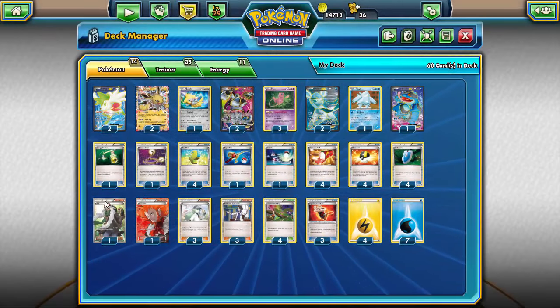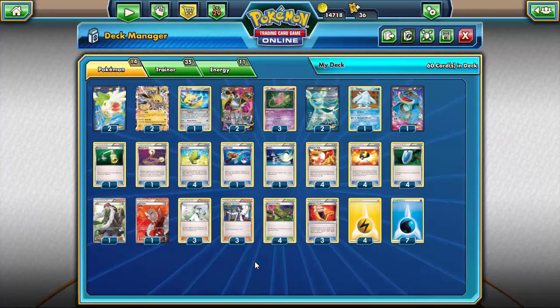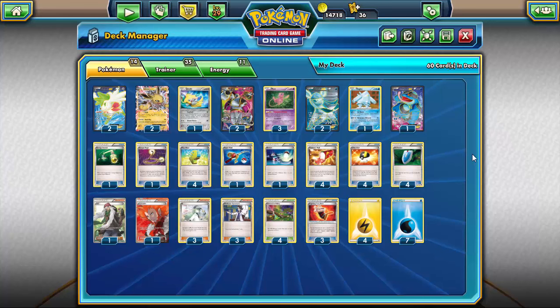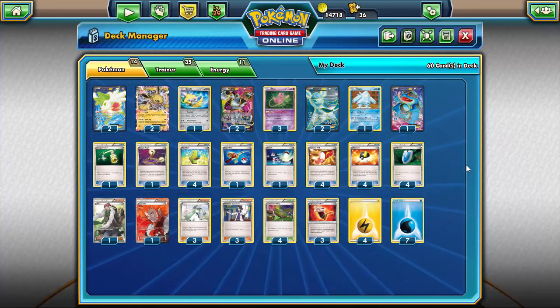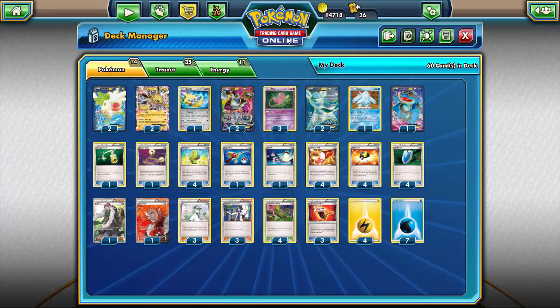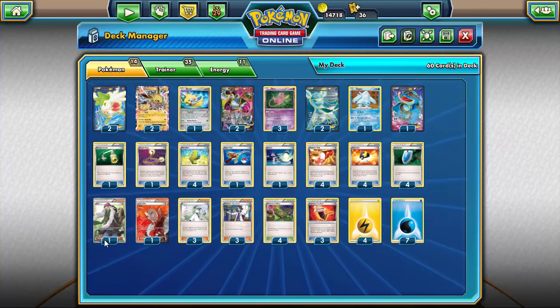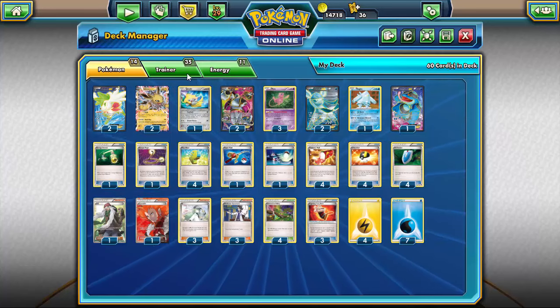For supporters we're running a thinner line: one AZ, one Lysandre, and three each of N and Sycamore. I would recommend running two N and four Sycamore, but for now I stuck with that line because it was consistent and reliable for me. One AZ to pick up a Hoopa and a Shaymin or something that gets Lysandre'd out, because you're going to be attacking with Mew and not those guys — they're Lysandre bait. AZ, along with Switch and Escape Rope, gives you plenty of options to get those guys out of the active spot and attack with Mew.